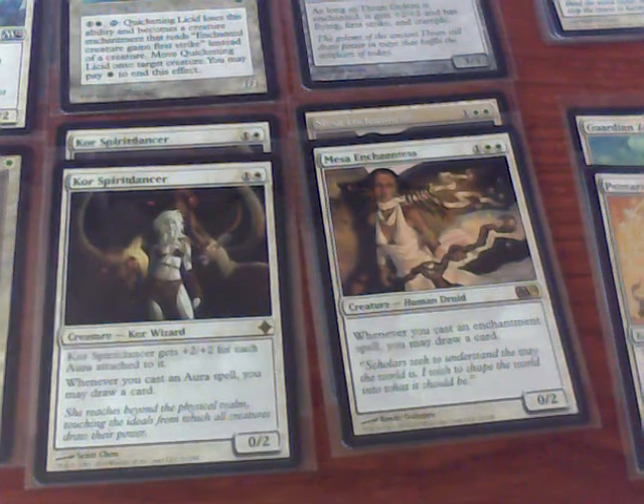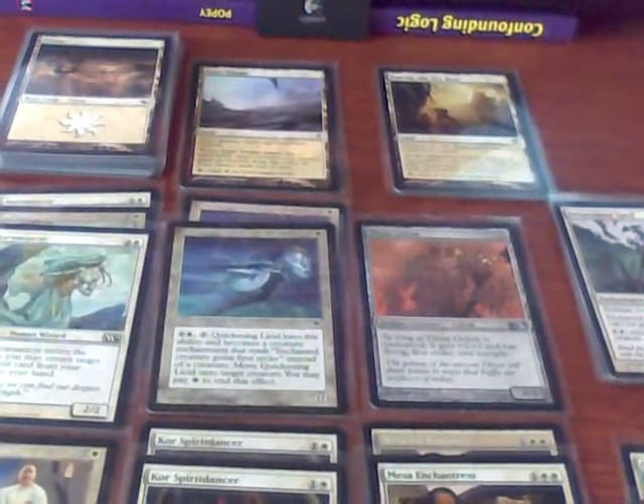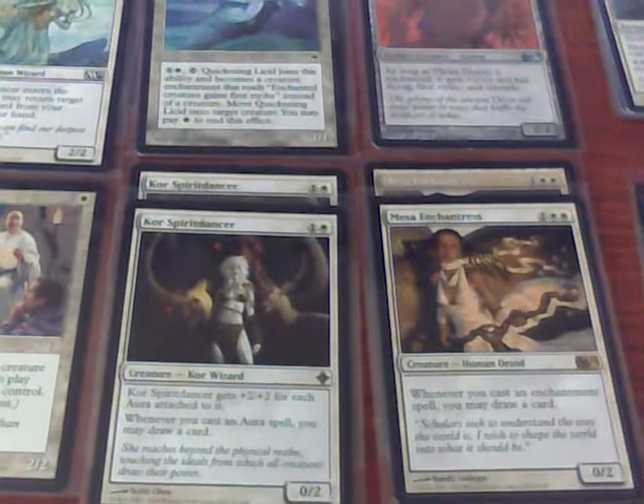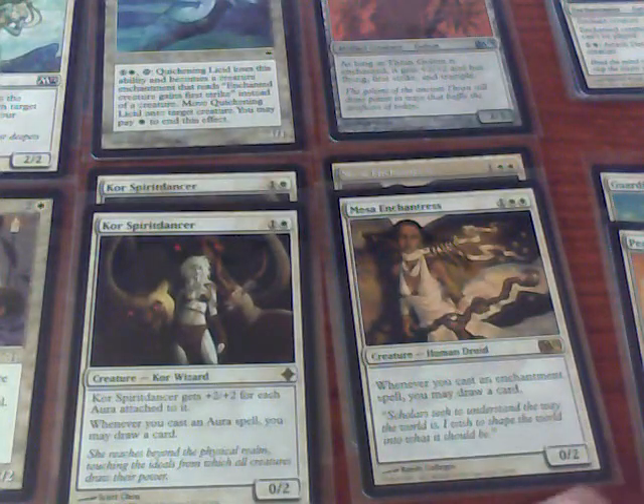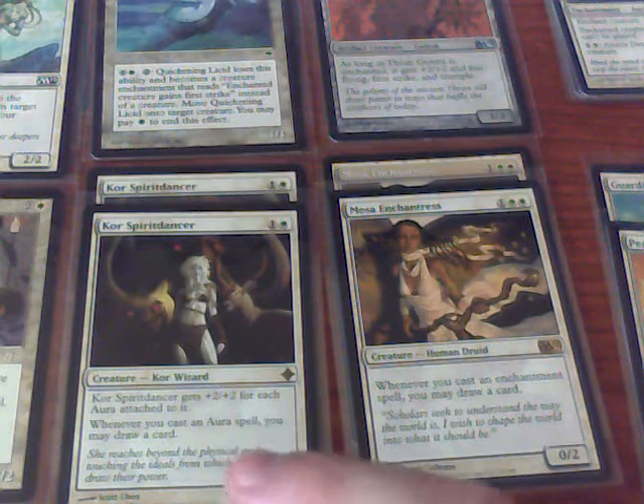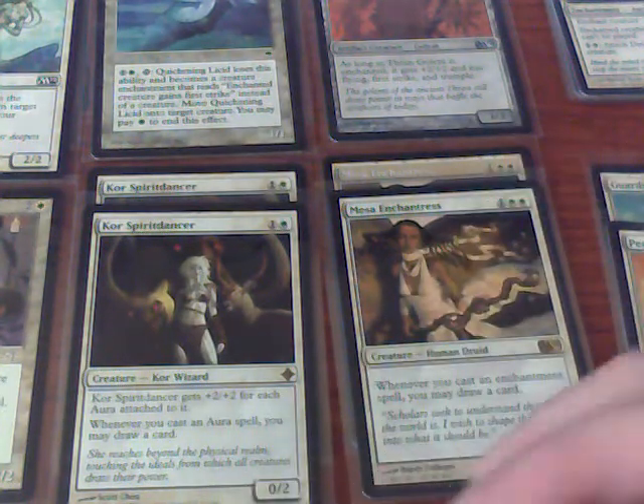The basis of the deck is the 20 plains and 4 non-basic white producers, and also these 4 cards. My recent pull in M12, the Mesa's Enchantress — whenever I play an enchantment I get to draw a card — and whenever I play an aura enchantment I get to draw a card with Core Spirit Walker. And also this Core Spirit Dancer, because whenever I play auras on it, it gets buffed for every aura.